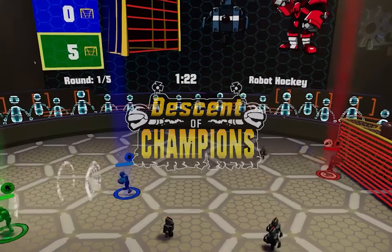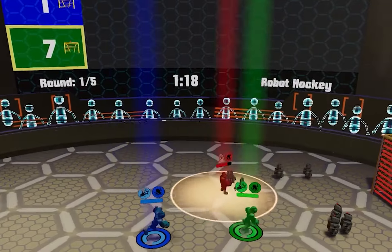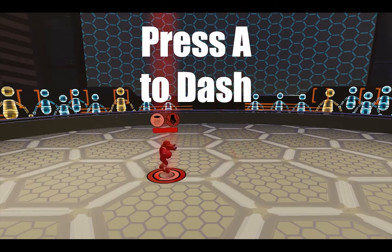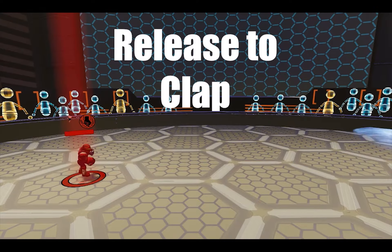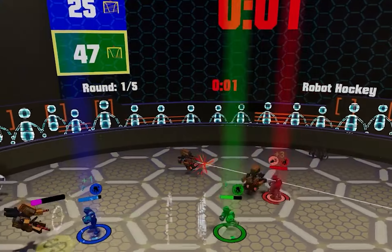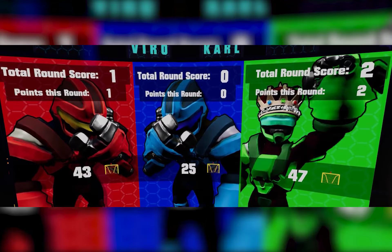Descent of Champions is a round-based arena brawler where three players compete in combat-based objectives to earn the audience's favor. Players have abilities where they can punch, dash, clap, and slam robots around an arena. The player's score is displayed on the Jumbotron in the center of the arena so the players know when they are crushing the competition.